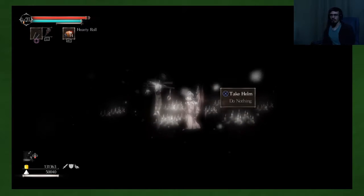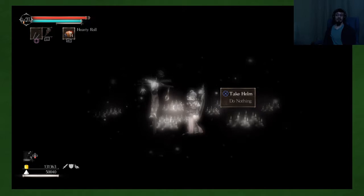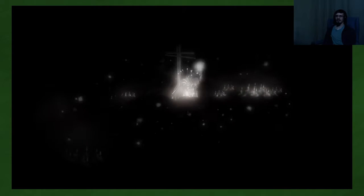So now we're going to get the bad ending to start with. This scarecrow guy that's been talking the entire time was the Nameless God. As you can see, he has the same helm, and we can take the helm or do nothing. We are going to take it to get the dominion ending. Put on the helm, and then you replace him — you become the Nameless God.